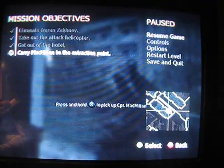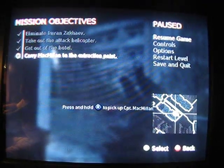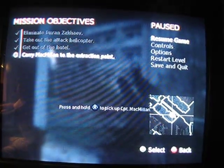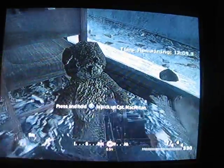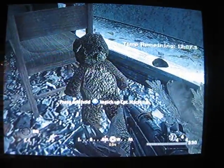Hello, this is the mission All Ghillied Up, and I have found a little Easter egg from Call of Duty 5 — the Shi No Numa Teddy Bear. It is in the mission All Ghillied Up when Captain Price tells you to lose him in the little apartment block.